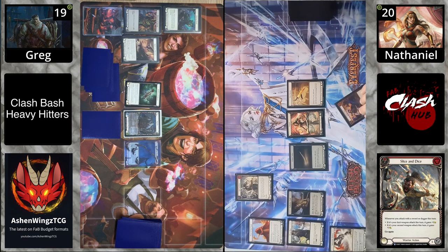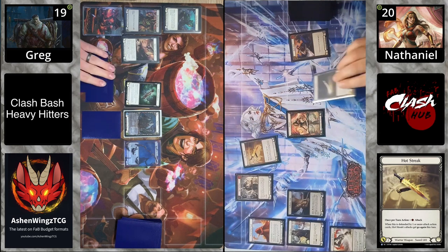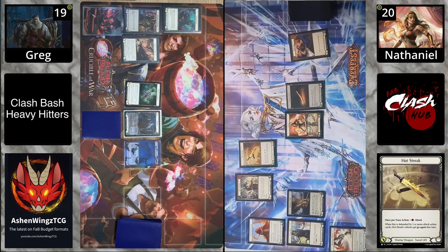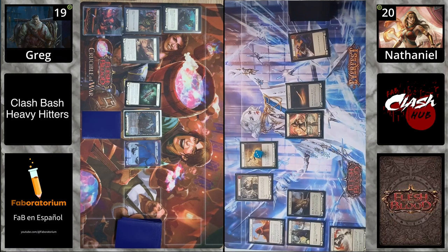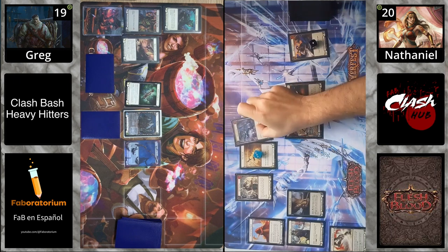First up we got a Slice of Dice — first one goes for one, second attack goes for three. We're coming in with a Hot Streak for three because we get the plus one on there. If it is defended by an attack action it will get go again automatically, but Kasai is probably going to have to use an attack reaction to give it go again and get that plus three on the next line.